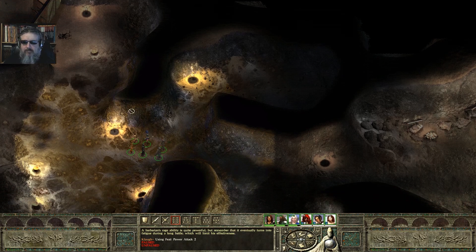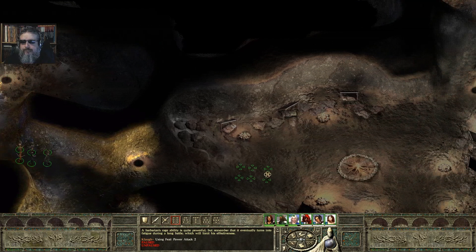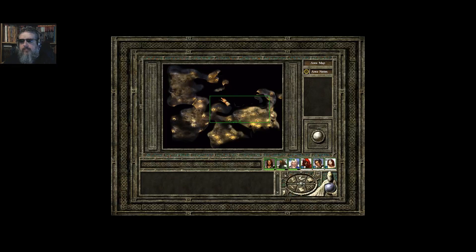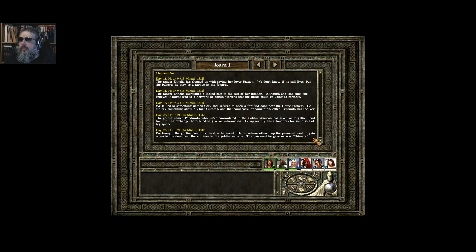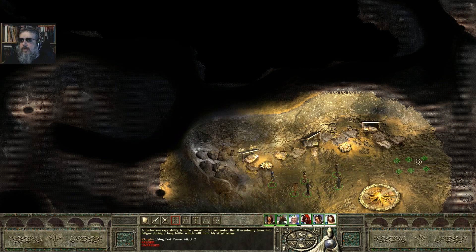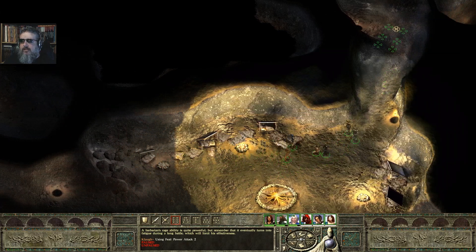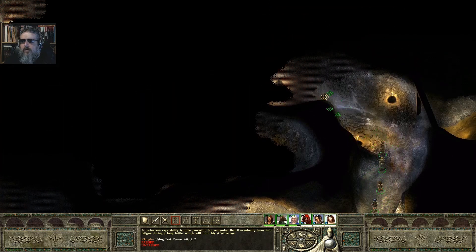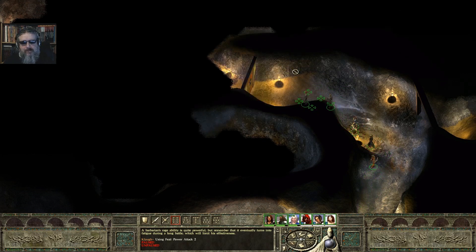We have cleared out most of the goblin tunnels. We've got the secret password to this door over here. I suspect that other door back there in the corner is probably the back door to that door. Chimera is the password — which seems kind of obvious using the name of your army's banner as the password to your secret entrance. Seems a little bit insecure.